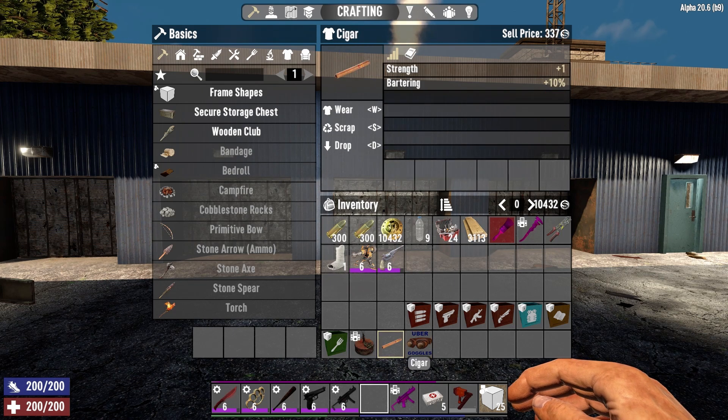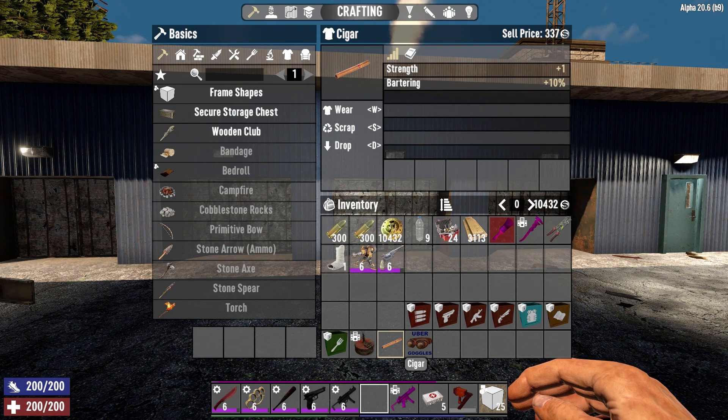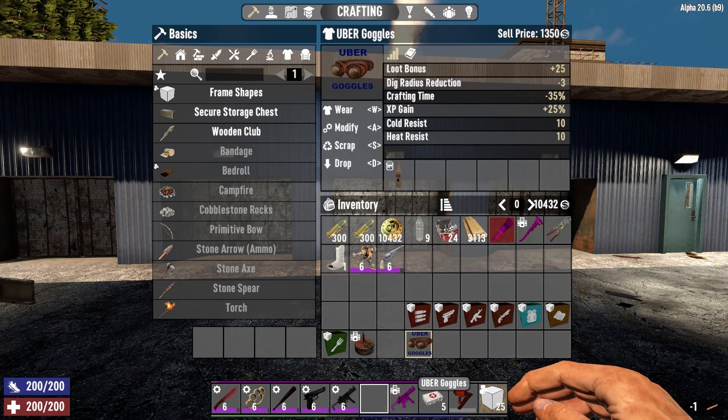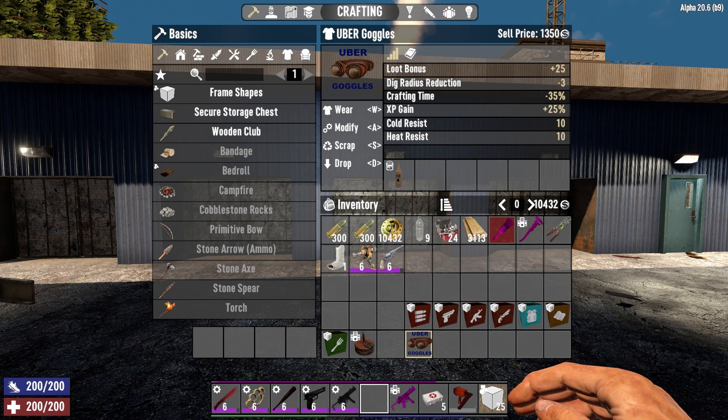Now let's cover the cigar and get to the uber goggles. The cigar boosts your strength by one and gives you a 10% boost on bartering. If you use it in conjunction with the uber goggles, it boosts your strength level up by 3. The uber goggles — I made these to replace all of the other eyewear in the game. These do it all: you get a +25 loot bonus, a minus 3 block dig radius reduction, a 35% reduction in crafting time, and a +25% experience point gain.